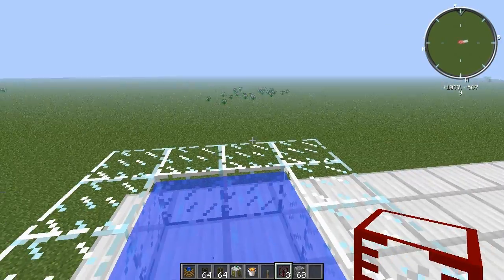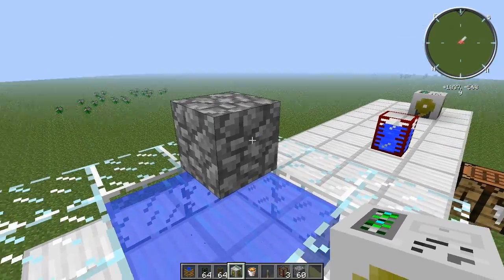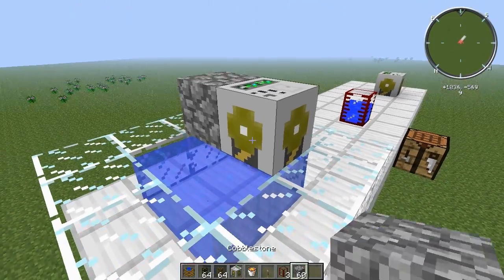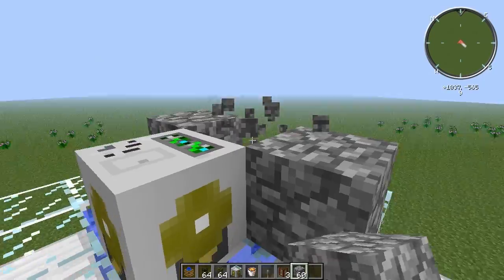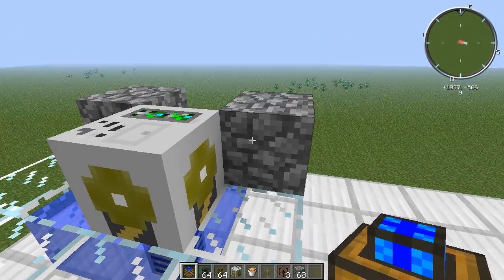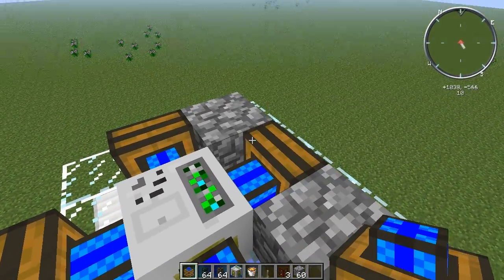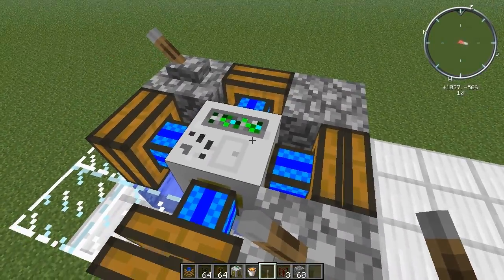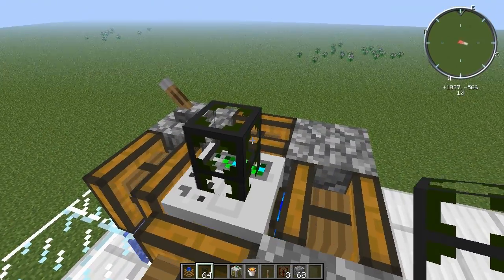I've made an infinite spring here, so let's see what the pump does. For the pump, you need to place it directly over a water block like that, and you need to power it using some kind of an engine. I'm going to use a redstone engine. You can use combustion engines, redstone engines, or sterling engines.